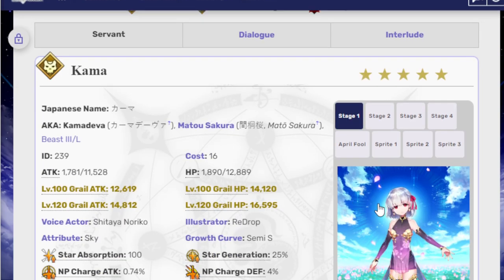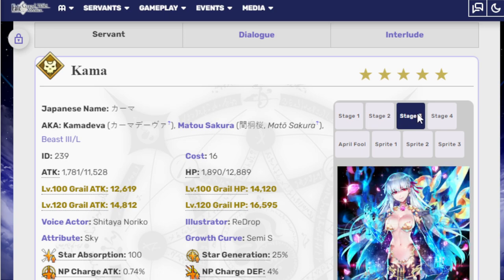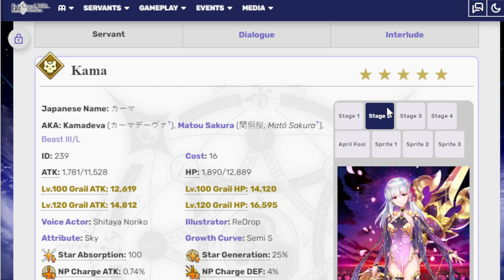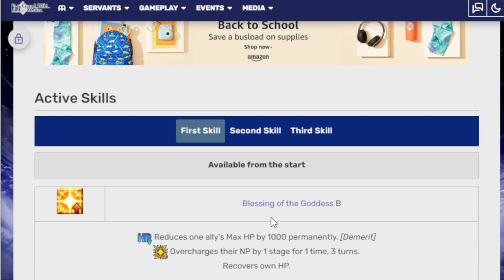So this is Kama. She comes in three different forms: kid, adult, and multi-armed adult. You know, the three flavors. You start off as a little kid, then you go into adulthood, and then eventually you manifest into a four-armed goddess.